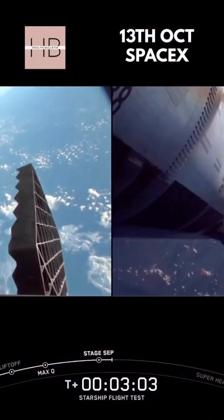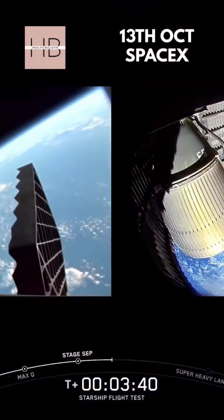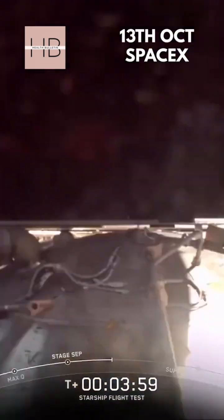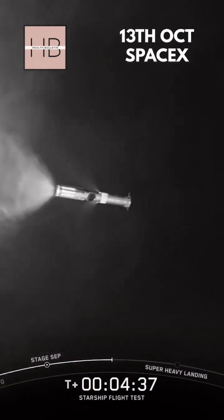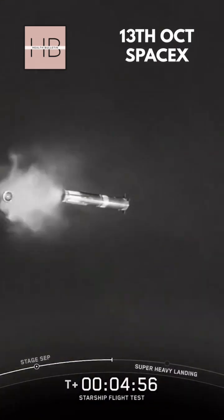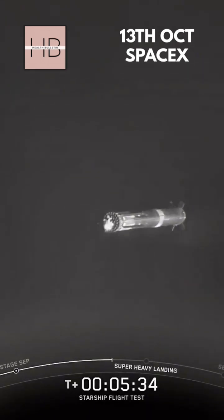Vehicles in the downrange. These are after-chain personnel. We are about 35 seconds into the flight. We're going to get the round here — that's our factory. We are seeing 33 out of 33 Raptor engines live on Super Heavy as it works.